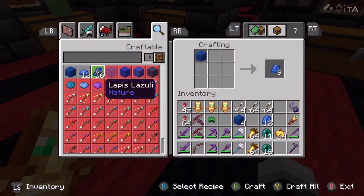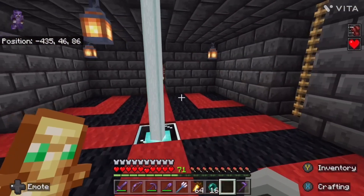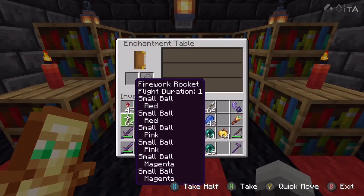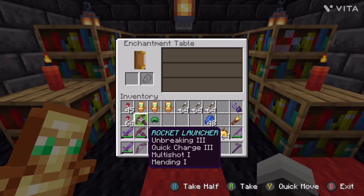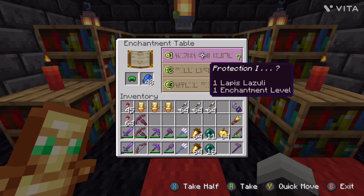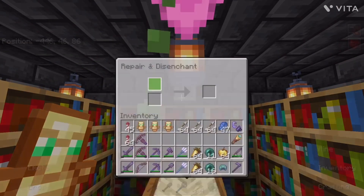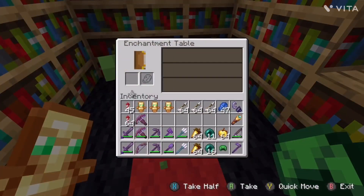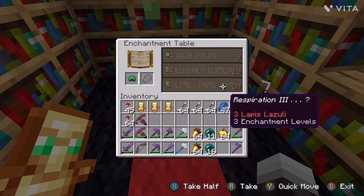That shouldn't be an issue because of the piglin farm made by Henry. Henry is a legend. That piglin farm is so good. So yeah, that's Protection free — I'm not going to go for that though, that's not a good enchant. Now, I'm hoping to use this in an ocean monument.